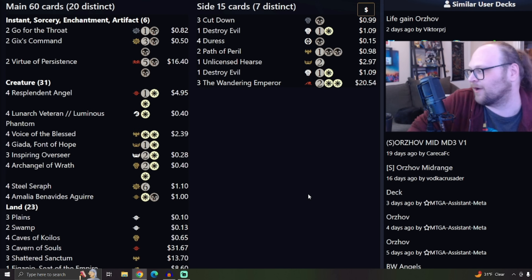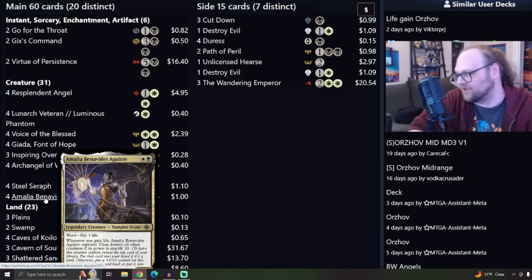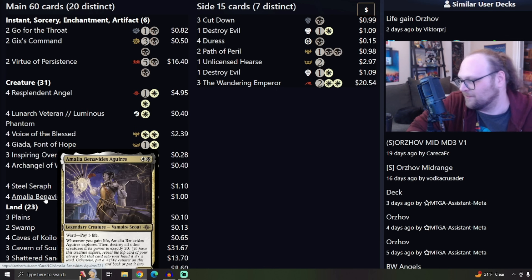There are other builds of Amalia Benavides Aguirre doing very well on MTGO this season, but the one we're looking at is more of a life-gainy kind of build. It's got Amalia right here — the two-drop 2/2 Ward-pay-three-life. Whenever you gain life, it explores: either it gets bigger like an Ajani's Pridemate, or it draws a card. These are both really good abilities. Of course, if it gets to power 20 you can just blow everything else, but that's not going to happen too often. It doesn't need to though — a two-drop that might be a 6/6, that may have drawn you a card or two, that also has a ward ability — these are all really good things for only a two-mana upfront investment.